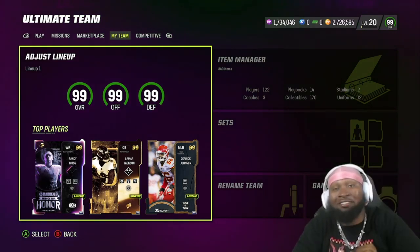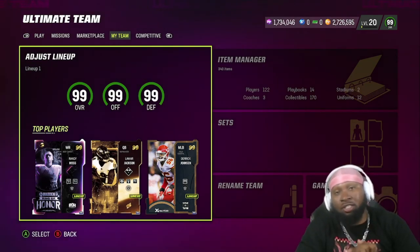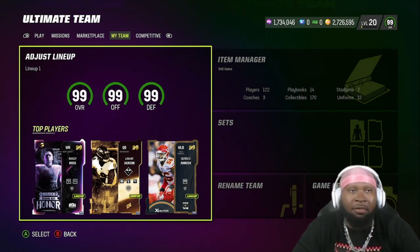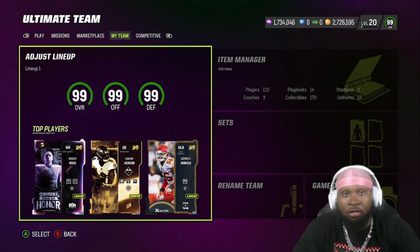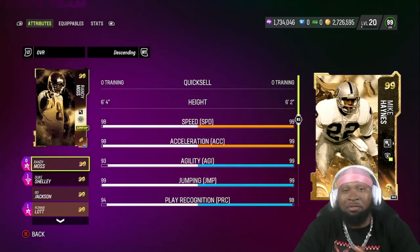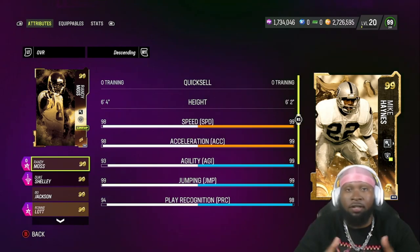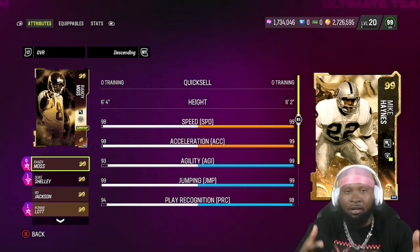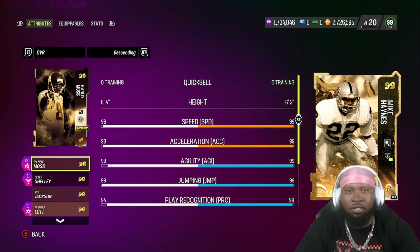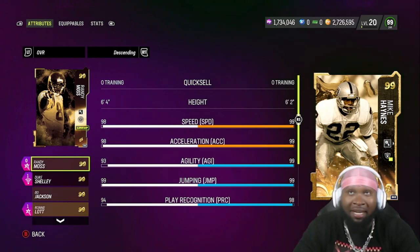Joker, aka the Black Joker, back out again for you guys. Today, Y'wells are officially out and we got ourselves a big-time addition to No Fly Zone. We're gonna go ahead and get into those stats. We got that boy Mike Haynes, but before we get into his stats, if you guys enjoy the Raiders theme team content on this channel, make sure you guys drop some glass in that like button and subscribe — it's free, only takes one second.